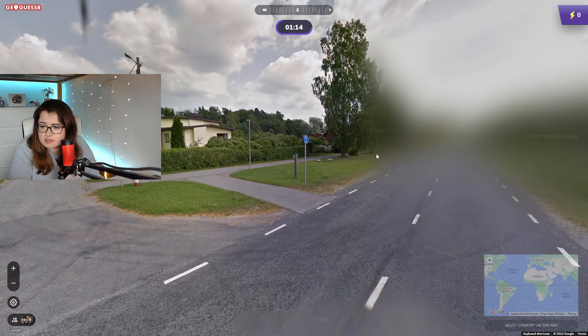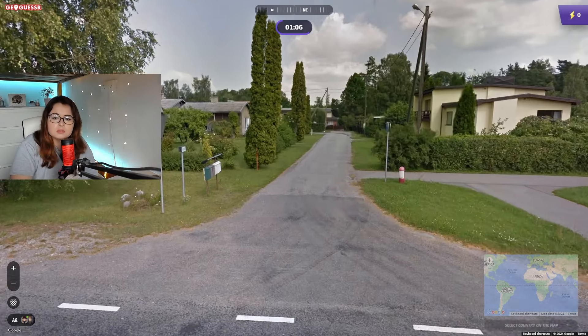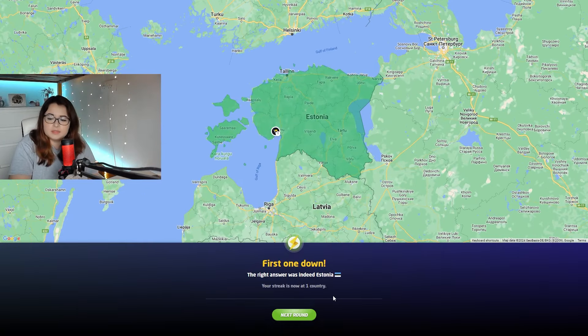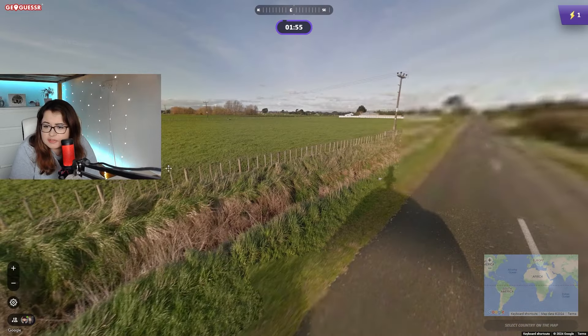But the road sign is white. I'm between three right now — it could also be Estonia technically. Oh — it's Estonia! I couldn't see the black bit, but it's Estonia. Nice, good start.